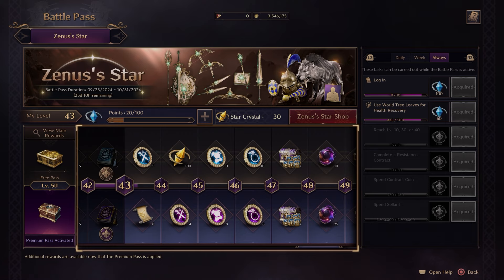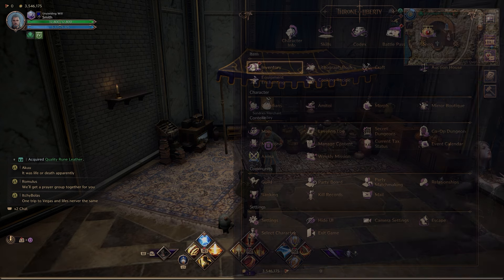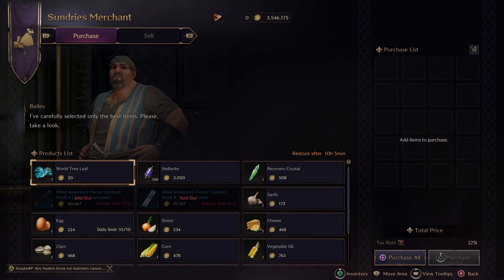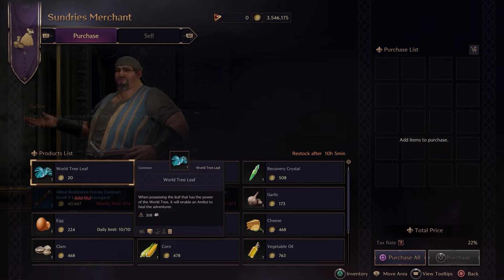What you have to do is buy world tree leaves, have them in your inventory, and then your little pet thing — the Amatoys, which I still can't pronounce very well — will heal you automatically. All you've got to do is head to a Sundry's merchant, they're not very expensive, speak to any Sundry's merchant and buy the world tree leaves, put them in your inventory, and the Amatoys will automatically heal you. The weekly mission progress will advance as you go.